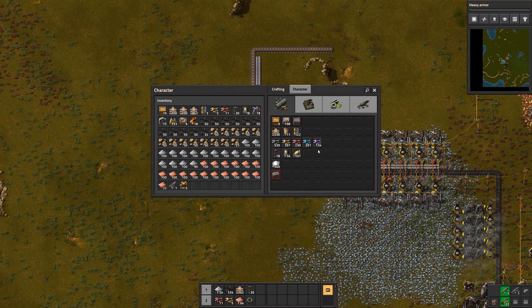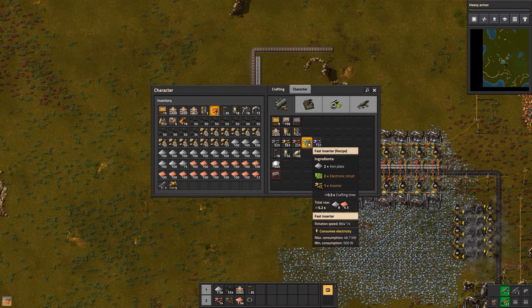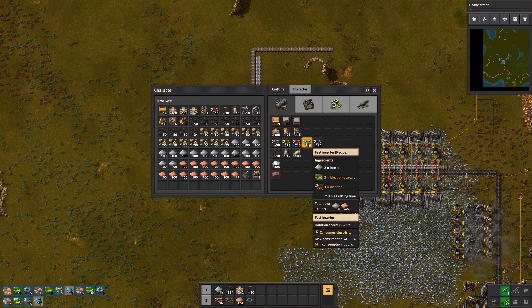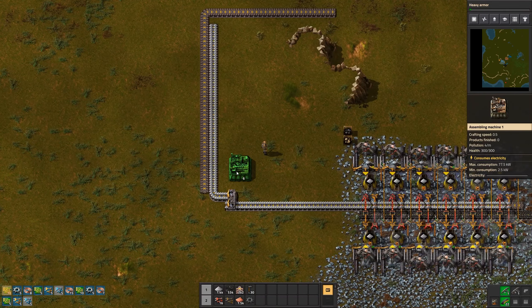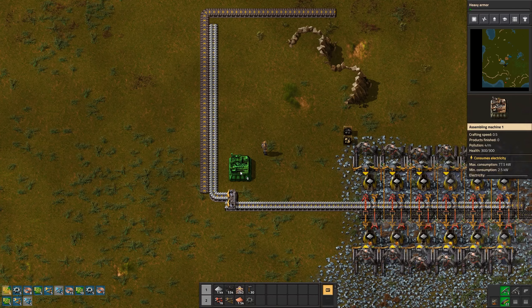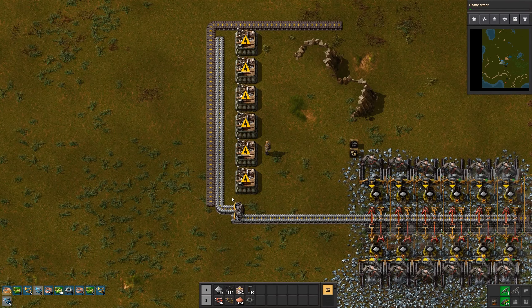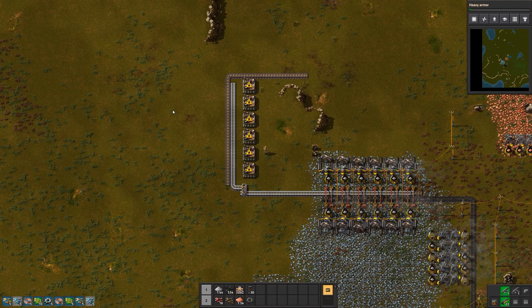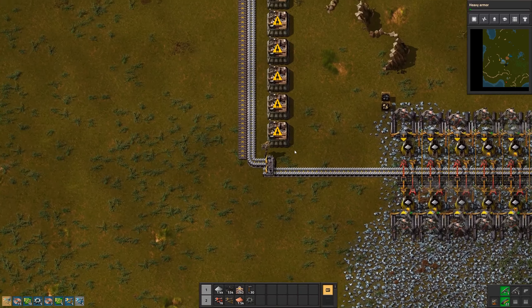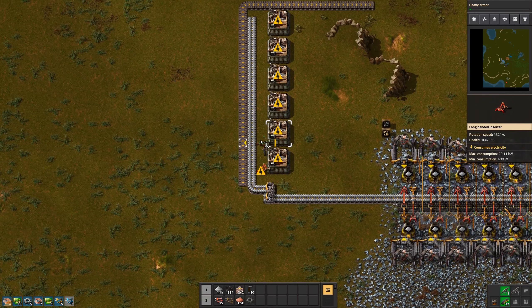We do need a few more long hand inserters, and now that we've unlocked them, the fast inserter - which is much faster than the normal inserter. Even though at this point we don't need the fastest ones, it's still nice to have them. The only thing we need here is some assembly machines, and I can have the same thing on this side as well and scale it by adding many more assembling machines side by side later.